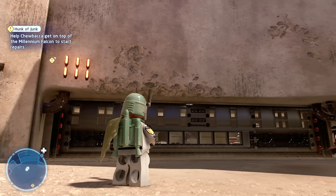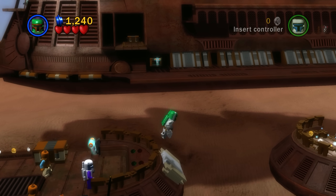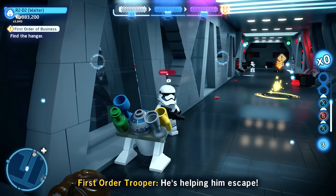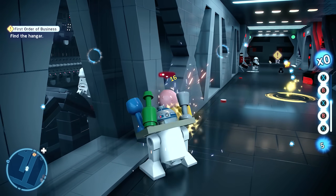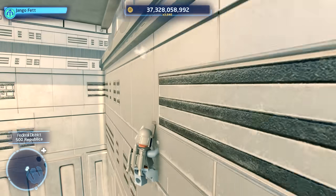Why do this to my dear jetpack? The one I used so much in the Complete Saga to get over all sorts of gaps. And with the added sin of removing the hover from Astromech droids, it seems TT Games all but hates any form of personal airborne technology.